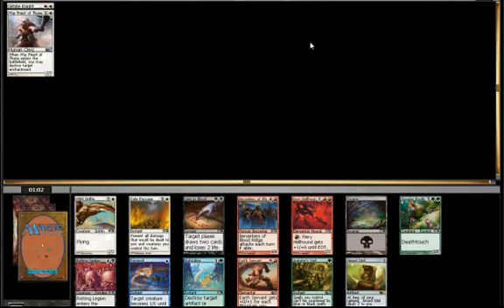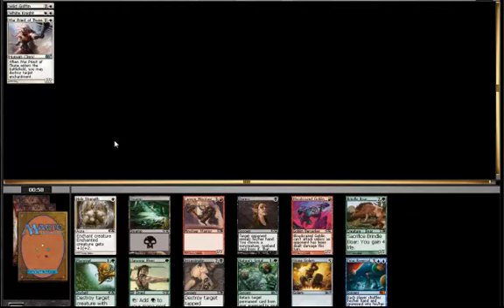There's just another pack with nothing that makes me want to stop drafting aggressive white. It's worth noting that we passed three Sign in Bloods, but three Sign in Bloods is probably one too many. There's a lot of red in this pack and there was an Ember Hauler last pack, so hopefully we can send our neighbor into black-red while we reap the rewards in pack two. We don't necessarily have to decide on a second color — we can just keep drafting white.